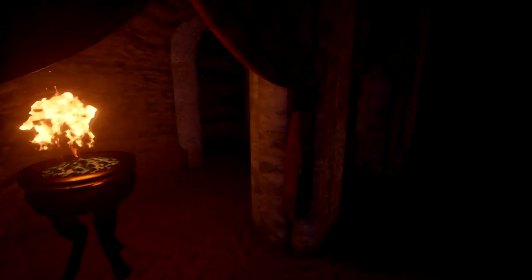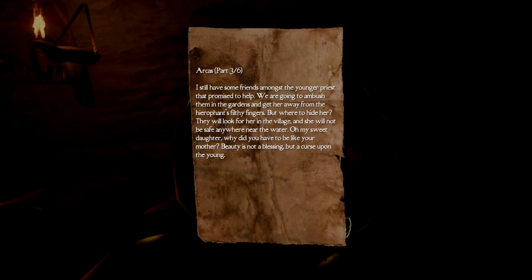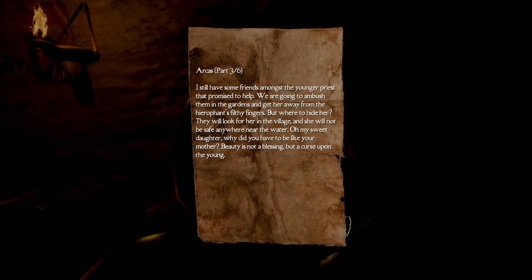Dark and spooky — I don't know where I need to go, it's a labyrinth, a maze. Hey, skull. Papers please — it's you again, I missed your first one. 'I still have some friends amongst the younger priests that promise to help. We are going to ambush them in the gardens and get her away from the hierophant's filthy fingers. But where to hide her? She will not be safe anywhere near the water. Oh my sweet daughter — beauty is not a blessing but a curse upon the young.'